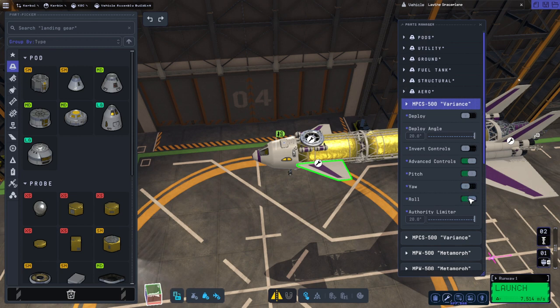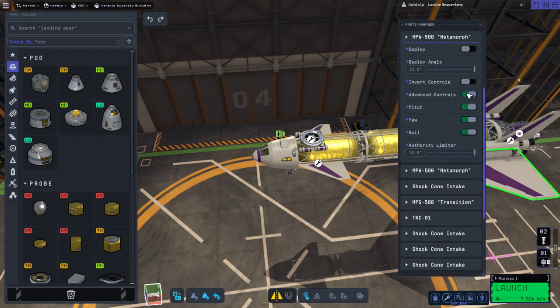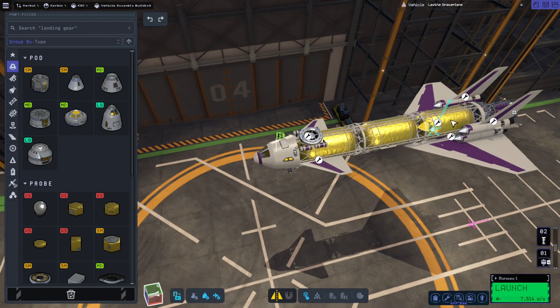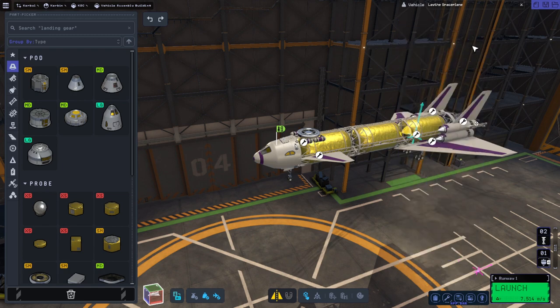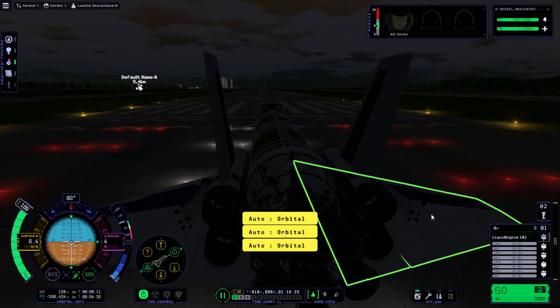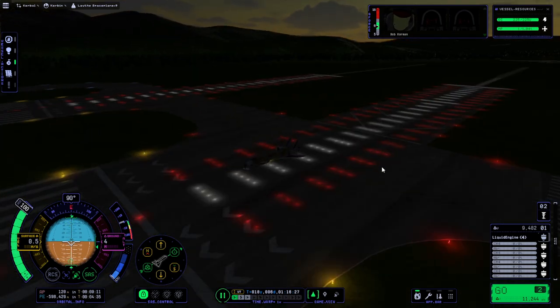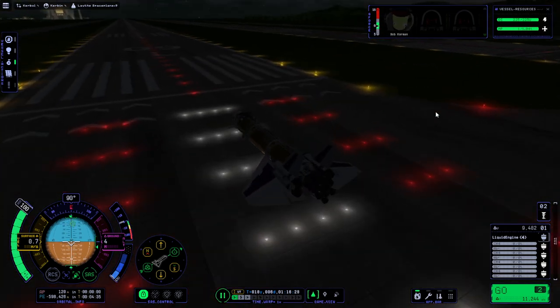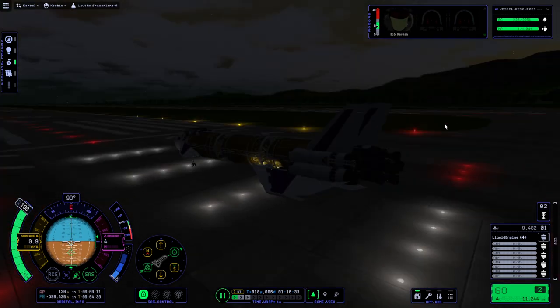I'm going to limit the control surfaces here so you can see. That's just pitch up at the front, this will be pitch and roll. The rear surfaces are far enough back from the center of mass to do pitch, and on the canard transitions we'll only have yaw. The canards are all moving. Oh, it's dark here — let's revert and time warp at the space center screen.